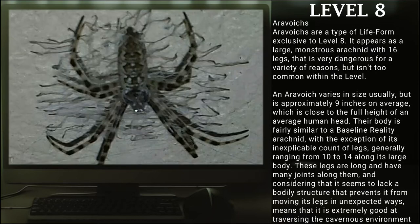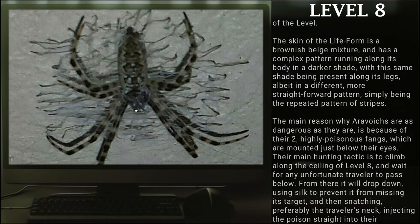Autovokes are a type of life form exclusive to Level 8. It appears as a large monstrous arachnid with 16 legs that is very dangerous for a variety of reasons, but isn't too common within the level. An autovoke varies in size usually, but is approximately 9 inches on average, which is closer to the full height of an average human head. The body is fairly similar to baseline reality arachnids, with the exception of its inexplicable count of legs, generally ranging from 10 to 14 along its large body. These legs are long and have many joints along them, making it extremely good at traversing the cavernous environment. The skin of the life form is a brownish beige mixture, with a complex pattern running along its body in a darker shade, and stripes along its legs.